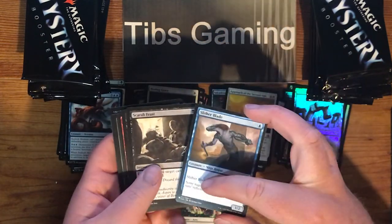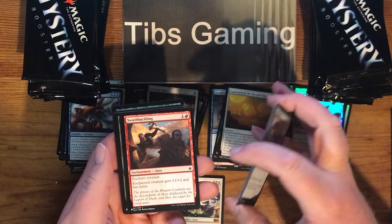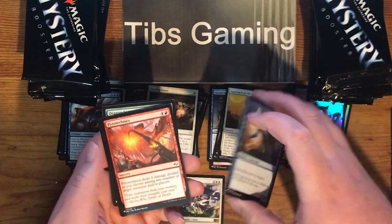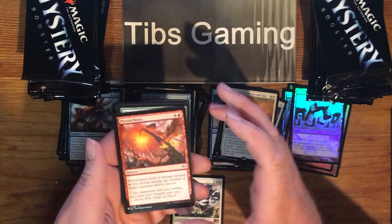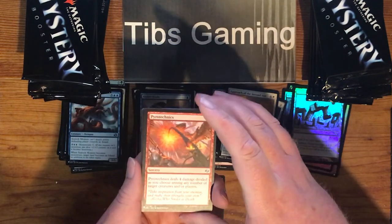Slither Blade. Scarab Feast. Ancestral Vengeance. Swashbuckling. Pyrotechnics — four generic and red, for a sorcery that deals four damage divided as you choose among any number of target creatures and/or players.